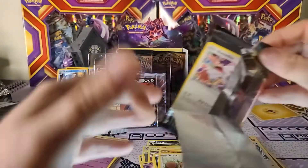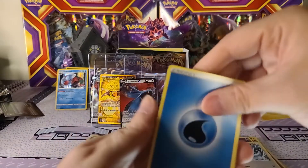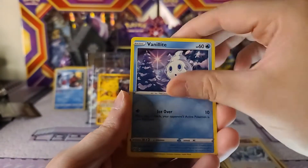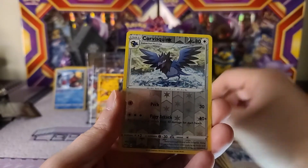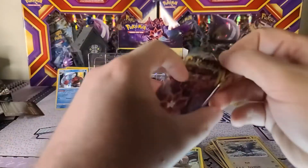Let's see what those last two packs pull - if we can get some second-to-last pack magic. The code card is stuck again. Let's see if we can go one for two in these last packs. Billowing Smoke, Heat energy, Relicanth, Bunnelby, Vanillite, Gothita, Nickit, Shelmet, Corviknight is the reverse, and Tsareena - I don't know why I keep wanting to say Tsarenia.